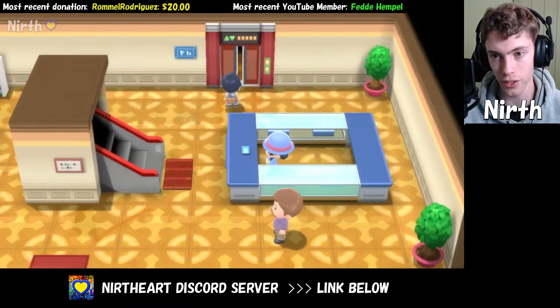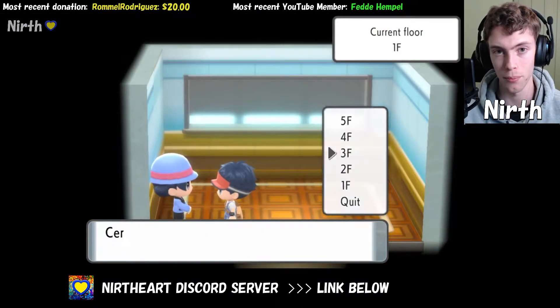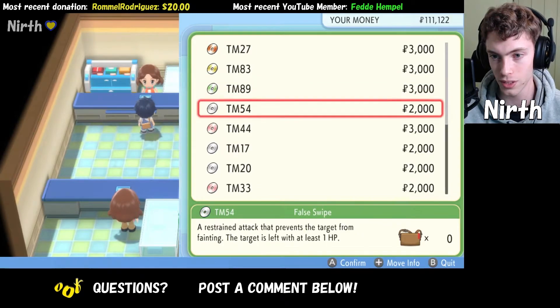Once you're inside, you want to head over to the elevator and head up to the third floor. Once you're at the third floor, you want to head up to the top store clerk, and she will sell you TM20.